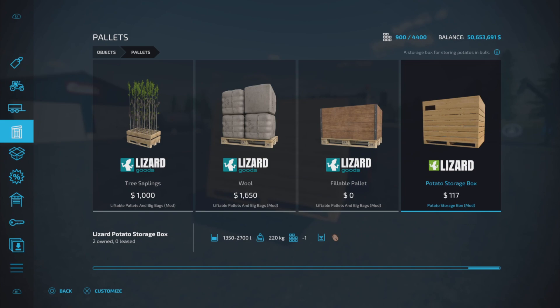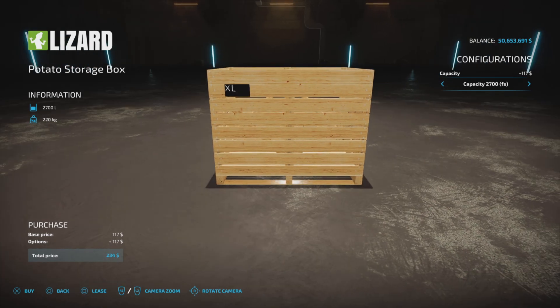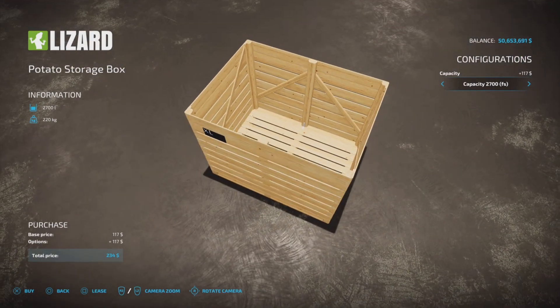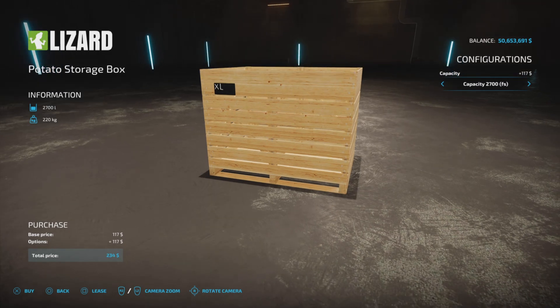There it is — Potato Storage Box at $117. It weighs up to 220 kilograms empty. It has a capacity of 1350 liters, marked as 'real,' and then 2700 liters in parentheses marked 'FS.' Not sure what that stands for, but it is the extra large size at 2700 liters — exactly double the regular capacity.